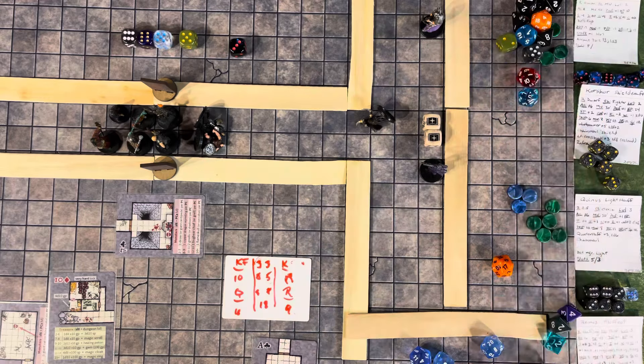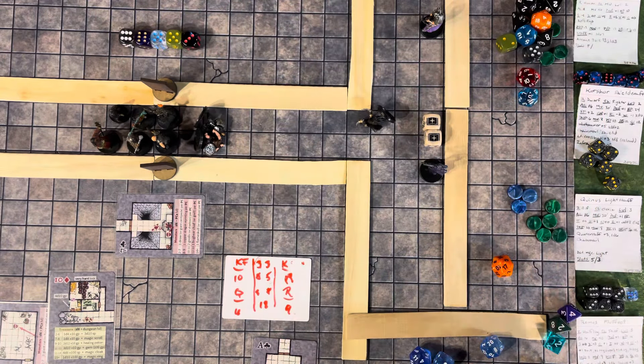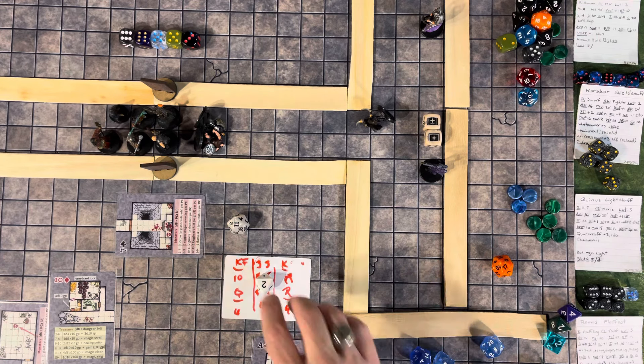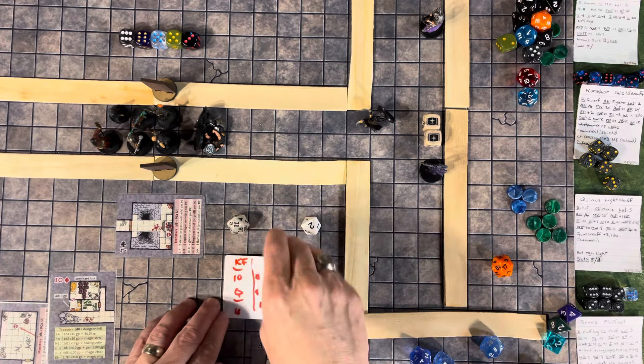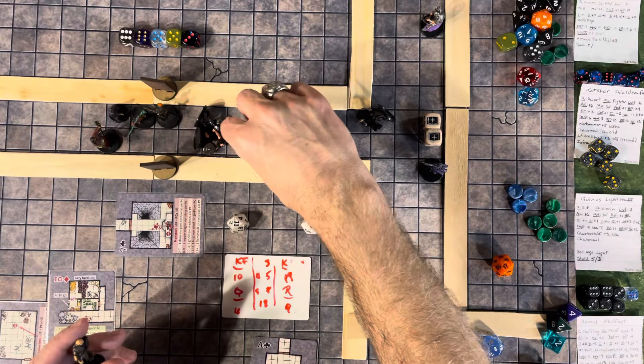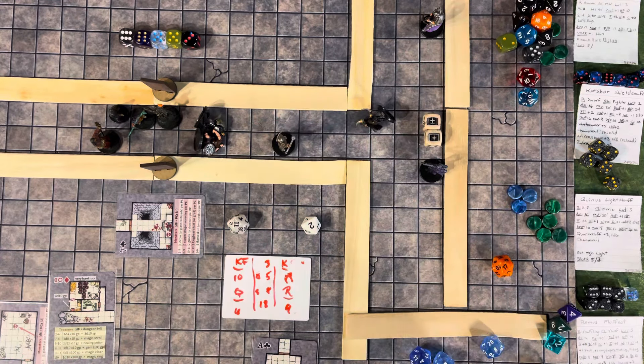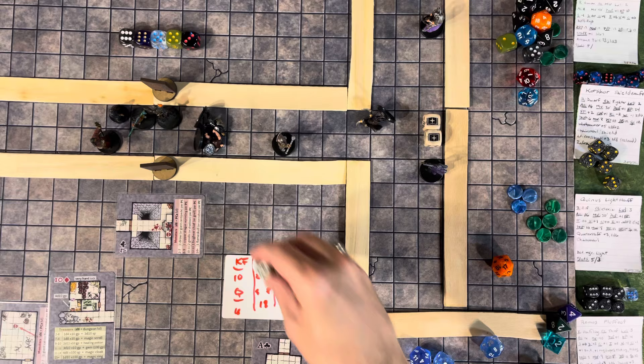Moving to the fighter, Korshar attacks with his mighty warhammer — rolls a plus 5, that's 16 — hits for 4 damage and drops his opponent. Then he moves: 5, 10 — jumps over the fallen foe, rough terrain bringing him to about here, heading towards the archer. That was that round.